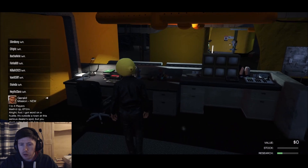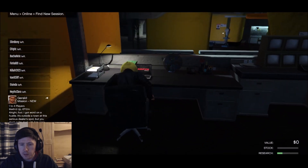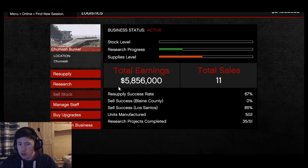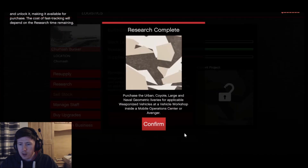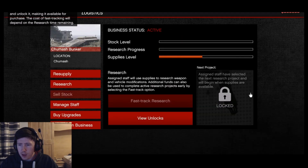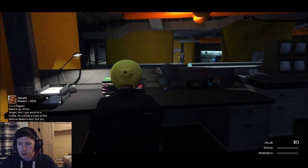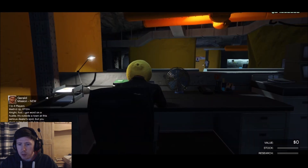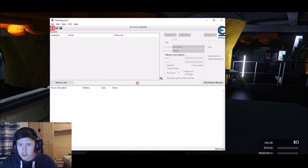So next thing we're going to do is sit down here. You'll see I've got an already partially completed research. There are two ways you can do this — there's the more expensive way where, if you've got the money, you can fast track the research. But it doesn't immediately let me fast track; I have to wait for a couple of ticks, standing around here for like 10 minutes. So instead, I'm going to open up Cheat Engine.